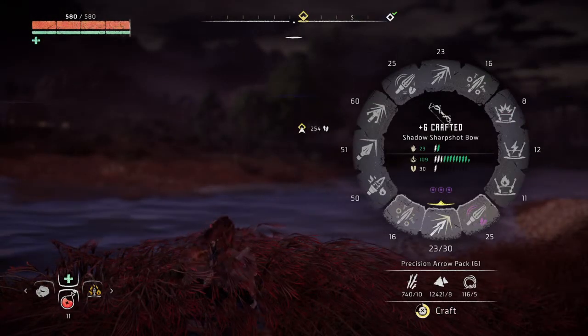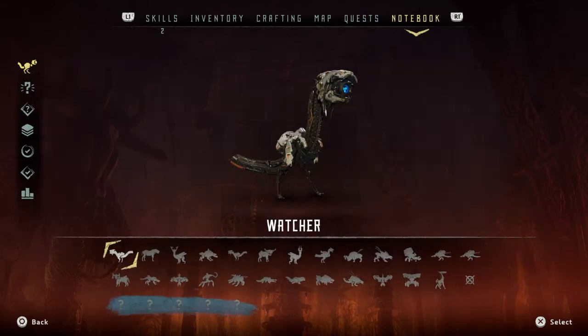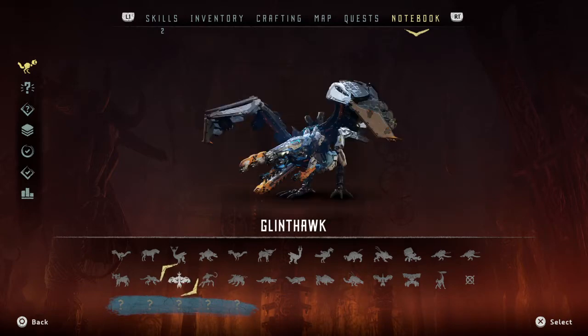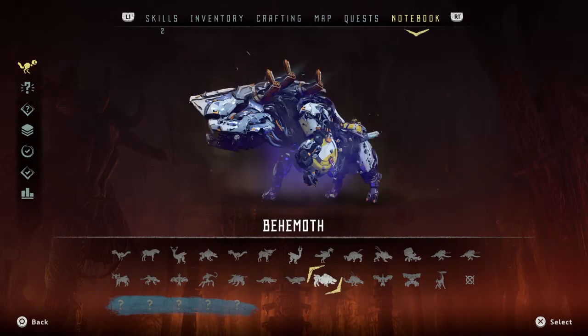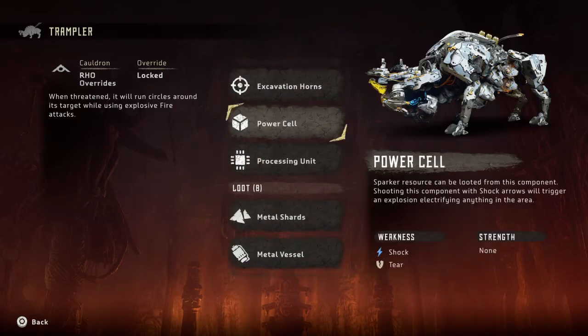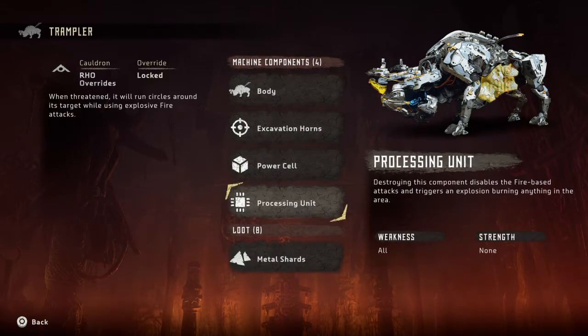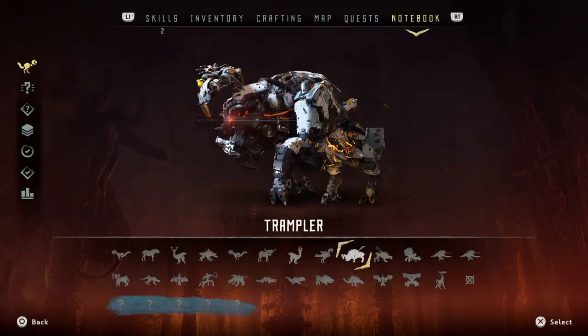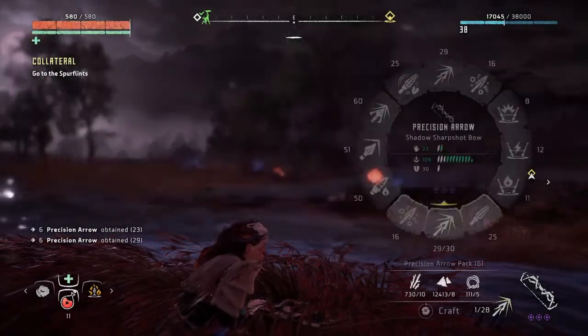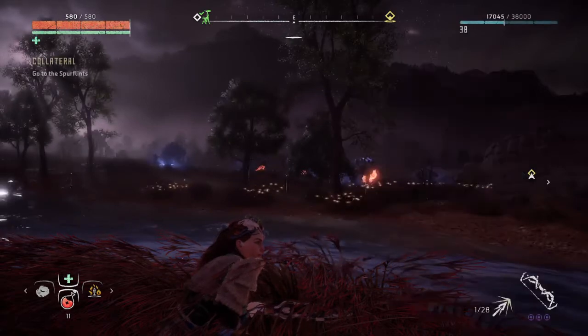How are we doing on weapons here? What are these guys' weaknesses? Tramplers, tramplers, tramplers — rockbreaker, behemoth, trampler. They're weak to freeze. That's interesting. Gonna freeze them up pretty good. We have a power cell in the back and a processing unit underneath. I don't have any freeze ammo out here, do I? Let's get my freeze weapon out there.